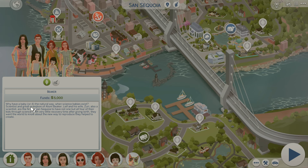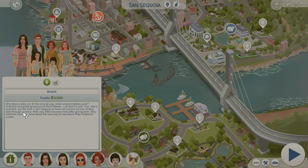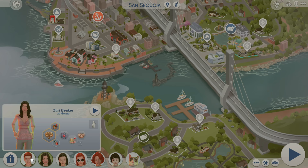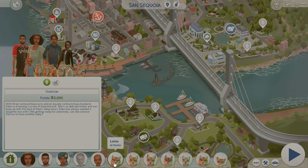This household's backstory says: Leaf and his wife Zuri are a scientist and great-grandson of Adam Beaker. They were the first in San Sequoia to have not one but all four of their babies through science with very little recovery time. They want the world to know about this new way to reproduce. I'd probably update them to have more scientist-looking vibes, but that backstory is super cute — they literally have four science babies.